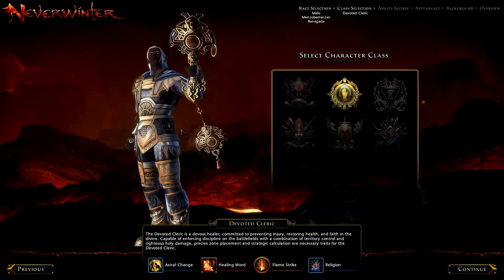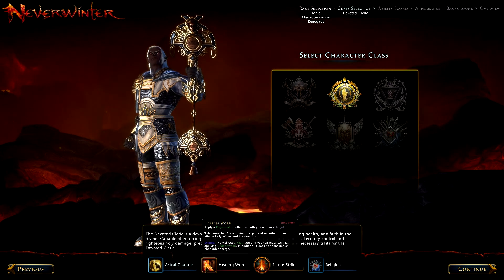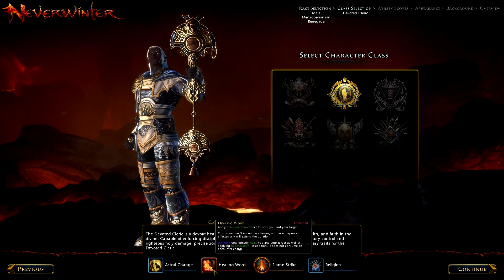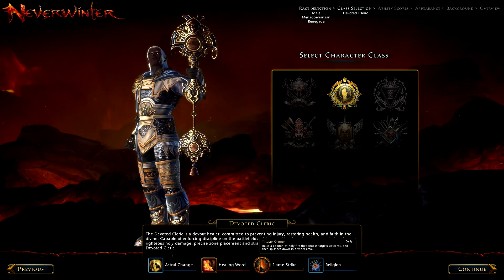This is Devoted Cleric. Astral Charge — it toggles between the enemy and ally version; you can right-click. This class I've played a bit of, actually. Around level 10 the class completely changes. You can build up Attack Power with a different attack — you've got a whole new tab, it was totally different. It's the only healing class in the game at the moment. As you can see, there's a new class coming soon. We don't know what that is yet — people are guessing Paladin.